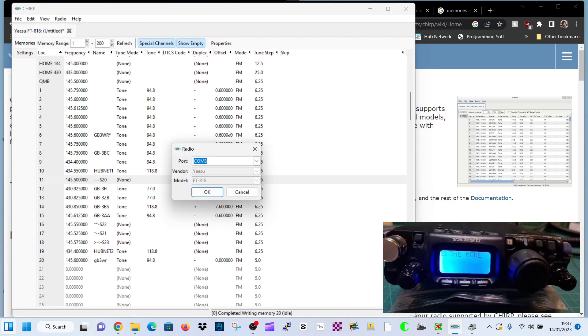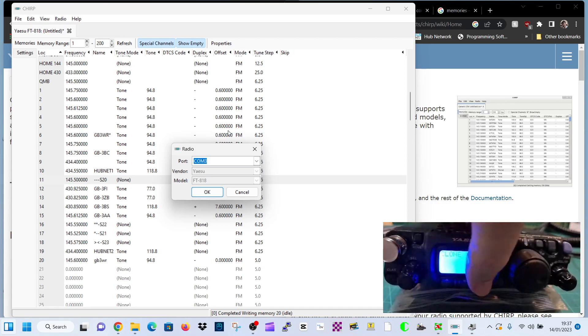Now, before you start, put your finger on the C button, ready. You've got to be quite fast, then it works. Click OK and then hit the C, ready?